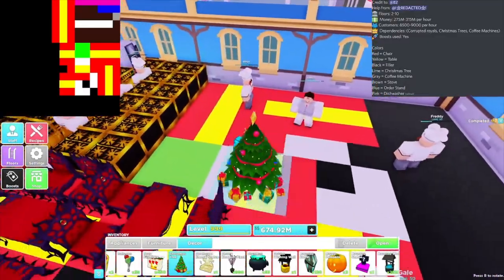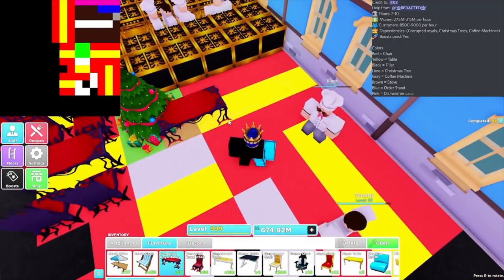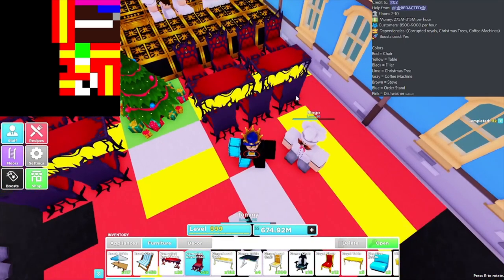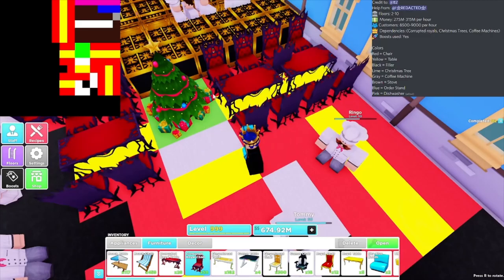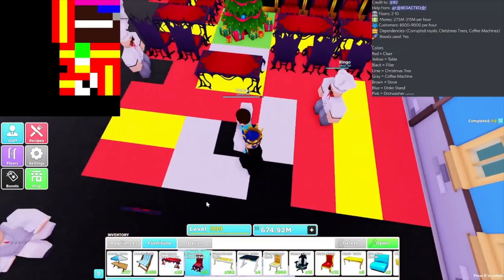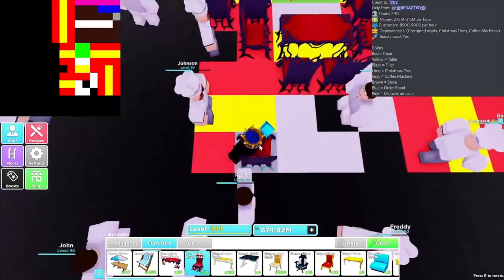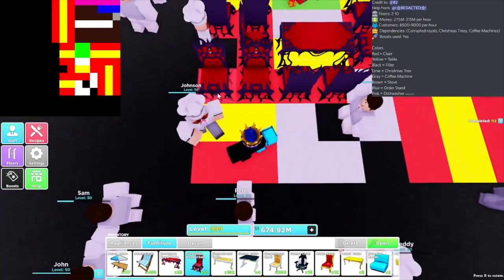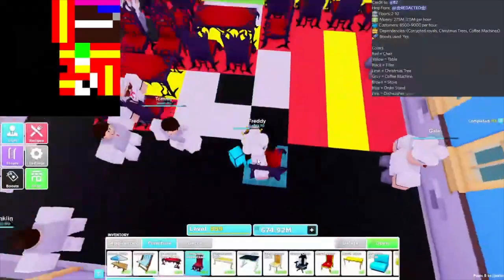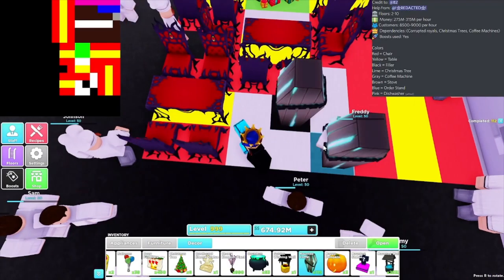If you guys have all ten floors you can make 300 million an hour. Place the Christmas tree right there, then two more chairs, then two more tables, and replace chairs around those. There's going to be a gap from this chair to this chair. Place a table right here, replace the chair on both ends of it, then two chairs facing the back wall, and then two chairs facing the front wall, then a table and two chairs facing back wall. Then it's gonna be empty space for some decor.